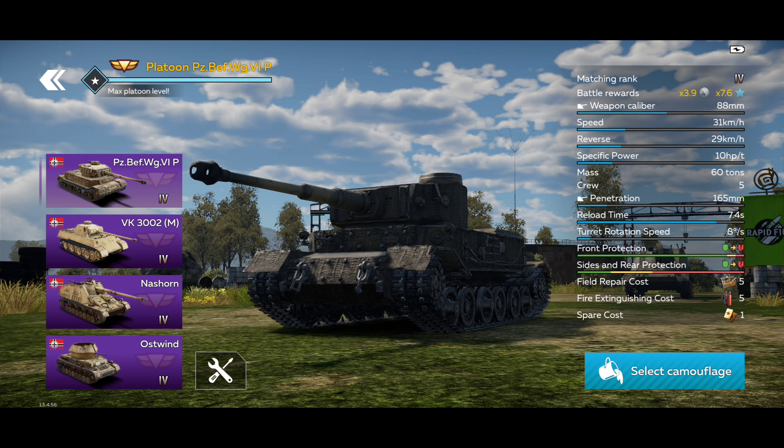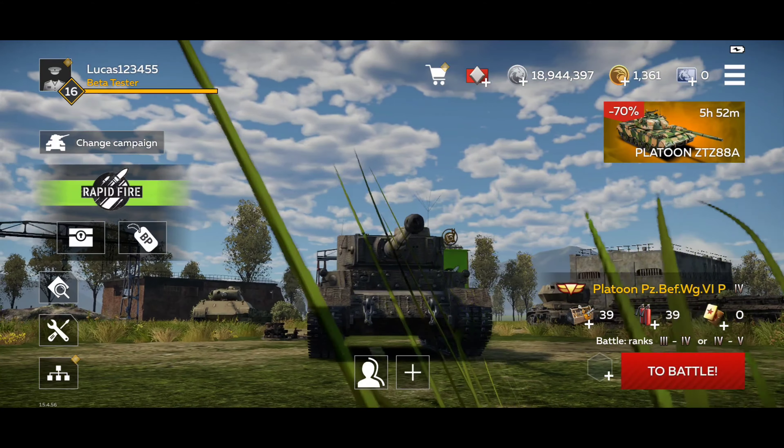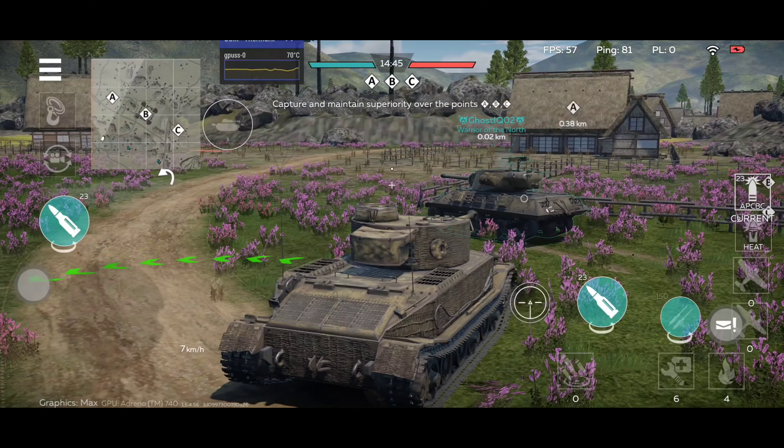You can angle, but when you angle you have to hide those weak spots. If you manage to do that, this is a very, very tough tank to break. Let's play some games and see how the Tiger P performs.